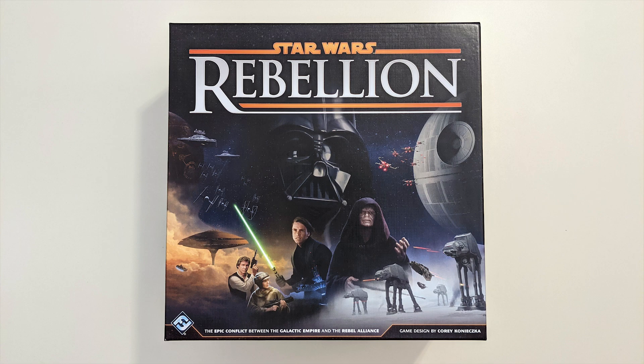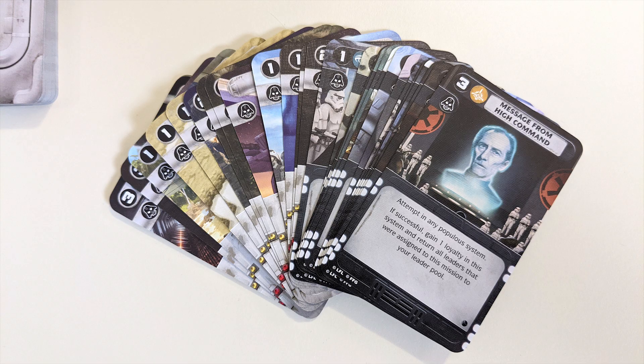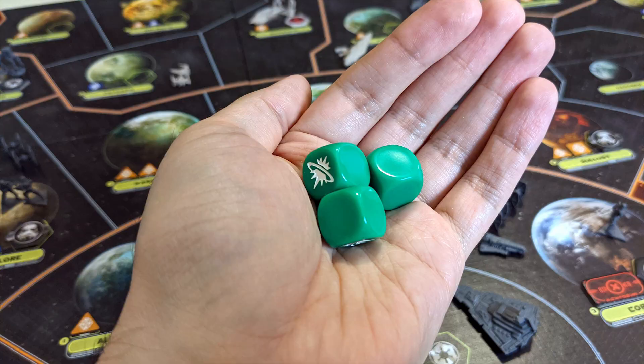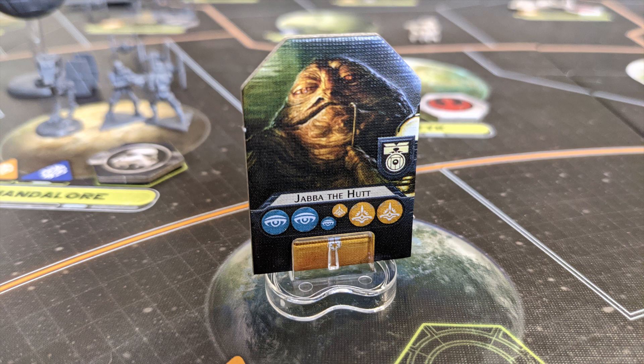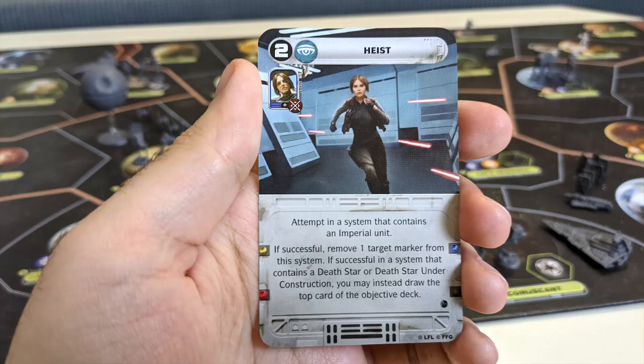If you're just playing with a Star Wars Rebellion base game, that's it — you're done. But if you also have the Rise of the Empire expansion, here are the differences. This expansion adds a variety of new cards and units. The units can be built alongside your old units just like before, but you should brush up on their unique abilities. There are new green dice rolled by certain units. New leaders also have smaller skill icons known as minor skills, which allow them to roll an additional green die if assigned to a matching mission.